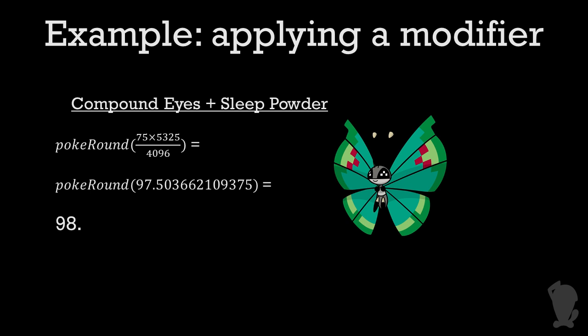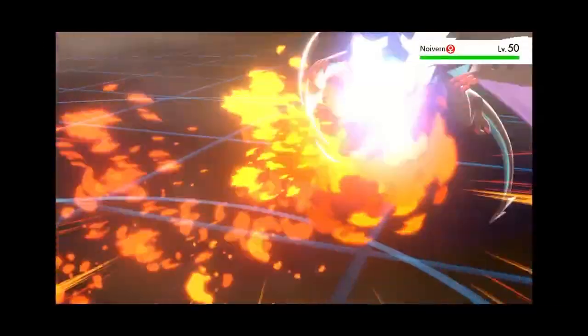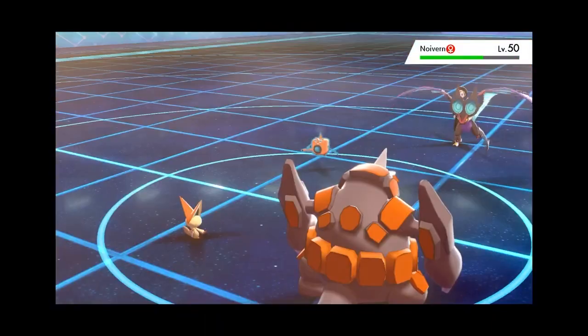To give another example, Compound Eyes' Sleep Powder would be 98% accurate, not 97%. Sleep Powder has 75 base accuracy, and when you apply a modifier of 5,325 to it, you get 75 times 5,325 divided by 4,096, which comes out to just barely over 97.5, so it rounds up to 98. The process we've done so far in each of these examples is called applying a modifier.